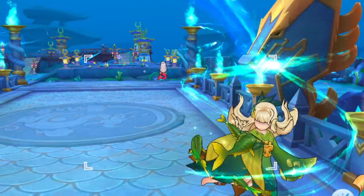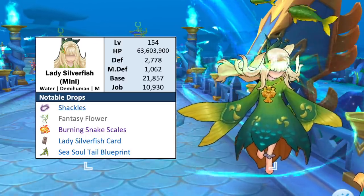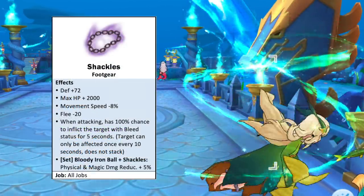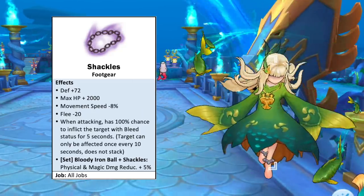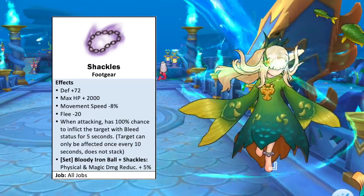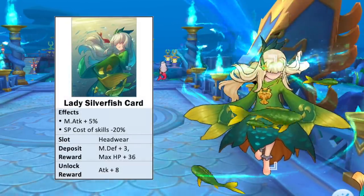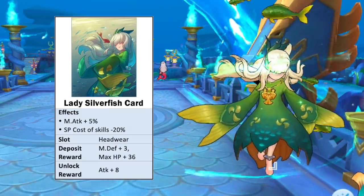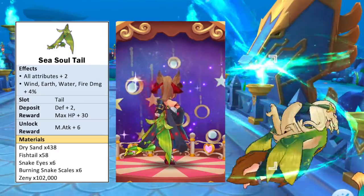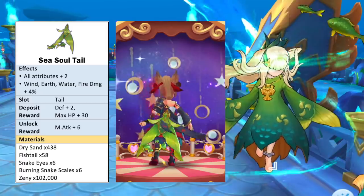Additionally, there are two boss monsters that you'll find here. For the mini boss, we have the level 154 Lady Silverfish, which is of water element, demihuman race, and medium size. The rare purple material it drops is Burning Snake Scales. It also drops the new footgear Shackles, which increases DEF and max HP but decreases movement speed and flee. It will give your attacks a 100% chance to inflict enemies with bleed status for 5 seconds. Furthermore, it has a side effect with the new accessory Bloody Iron Ball which increases physical and magic damage reduction by 5%. The Lady Silverfish card is a headwear card which increases magic attack by 5% and reduces the SP cost of skills by 20%. Notably, unlocking this card grants plus 8 attack. As for the headwear blueprint it drops, we have the Sea Soul tail item which increases all attributes by 2 points and increases wind, earth, water, and fire damage by 4%. Unlocking this headwear gives plus 6 magic attack.